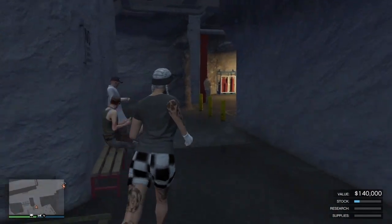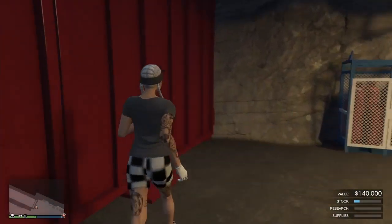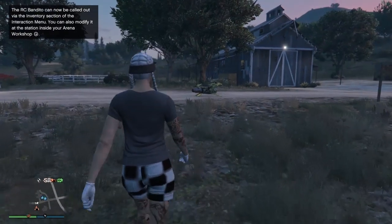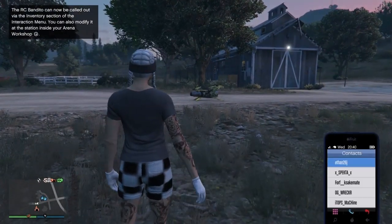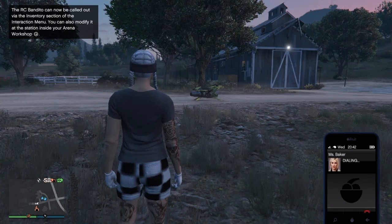Once you run out of your bunker or wherever your last location is, go outside and call Miss Baker. What I did is I went to creator a couple of times, went back to invite only, until I got the job to come up. Eventually the job comes up and it's got to say 'Lost in Transit'.